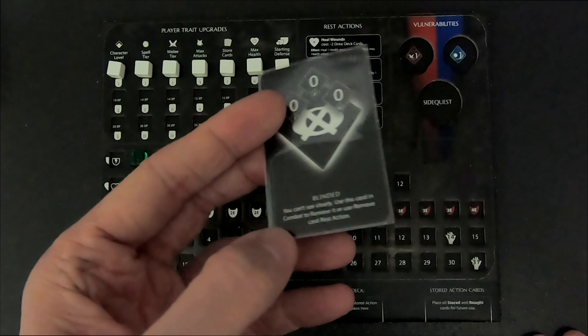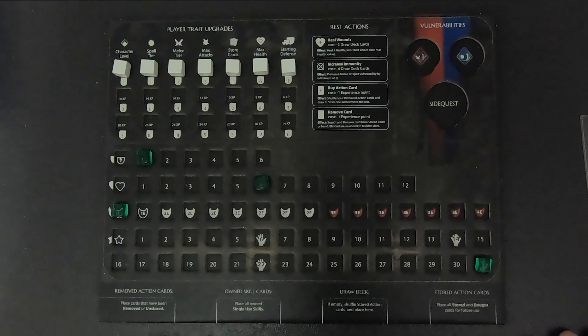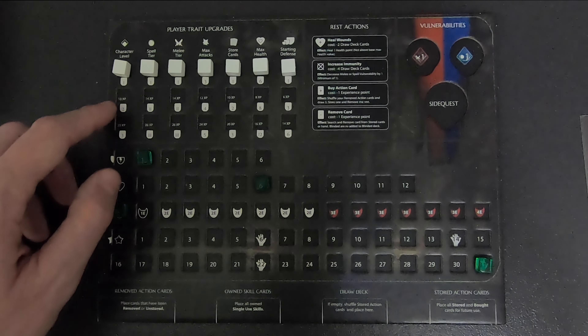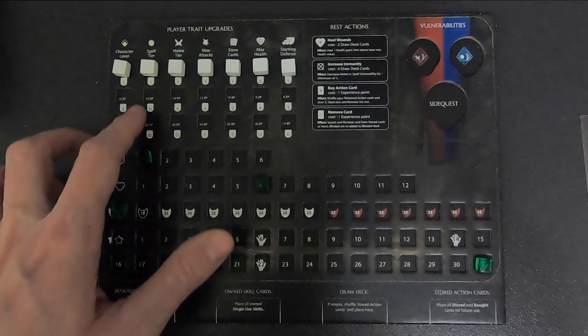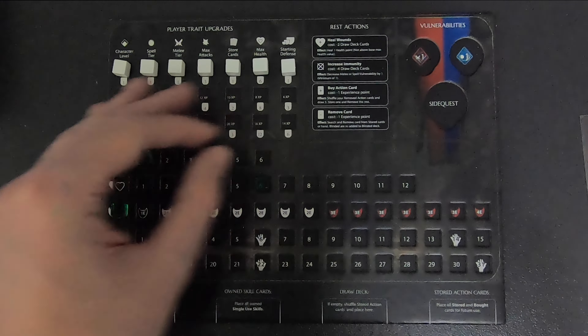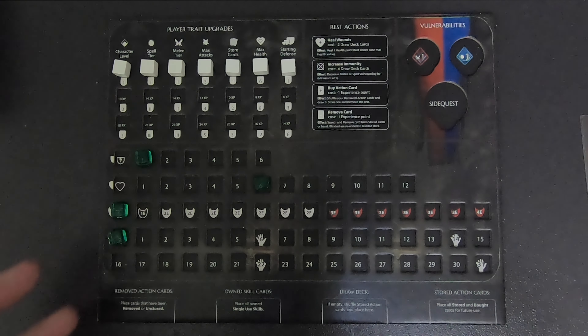Once you reach 31 experience, during your rest phase you can also spend experience to upgrade. Upgrades have different costs: for example, 10 XP to upgrade your character level, 20 XP for the next level. The most expensive upgrades are your spell tier and melee tier at 14 and 26 XP; the cheapest is defense, from 6 to 14 XP. It's always a difficult choice at rest — how much experience to spend on buying cards versus upgrading your stats.